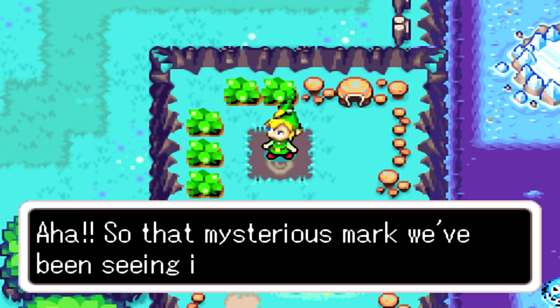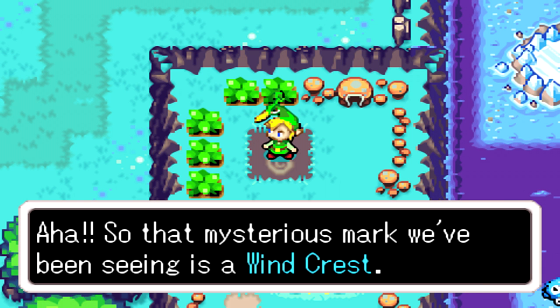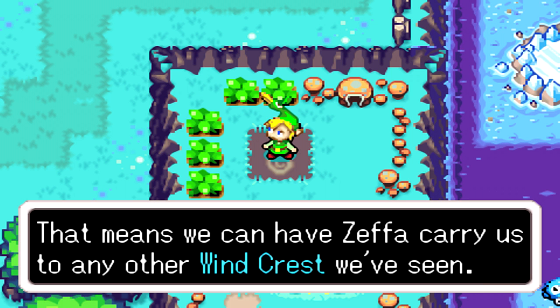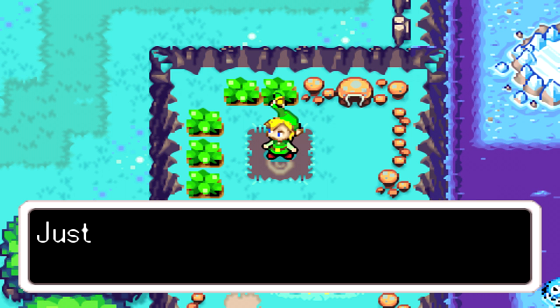So that's the mysterious mark we've been seeing — it's a Wind Crest. If you play the Ocarina of Wind, Zephos comes to pick you up and fly you away. That means we can have Zephos carry us to any other Wind Crest we've seen. Are you following me, Link? Don't hurt your brain thinking about it.